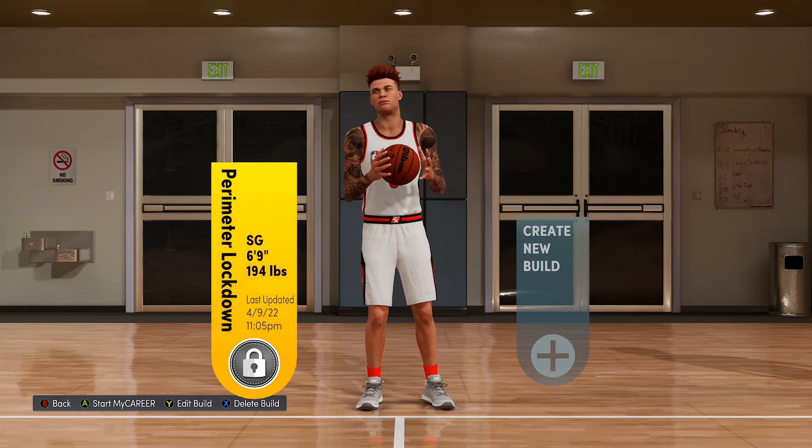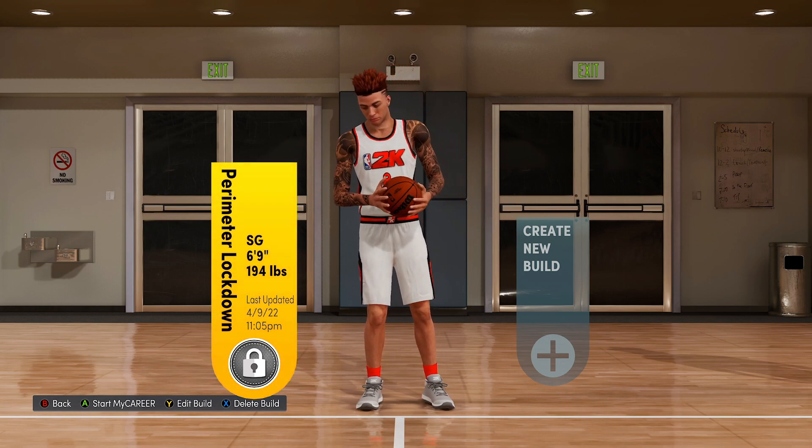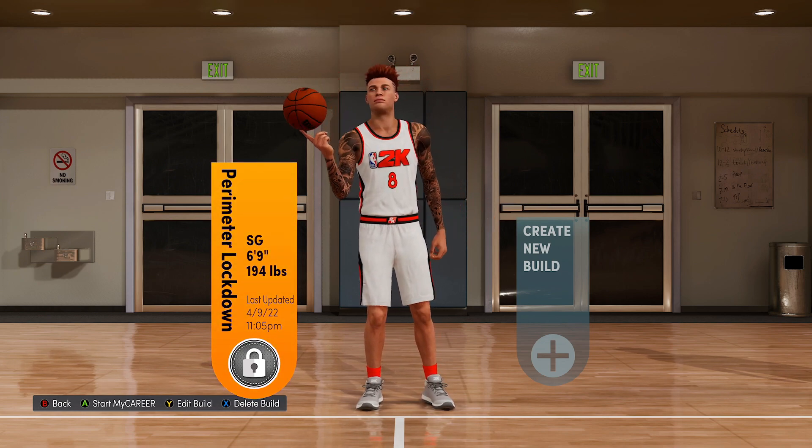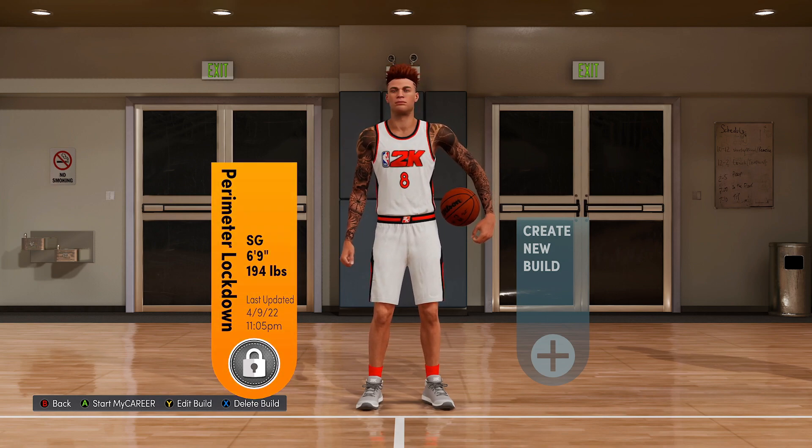What's up y'all, it's your boy. Today's video is here to showcase the number one meta power forward build in NBA 2K22 Next Gen for comp pro-am, also known as the backside defender. It's gonna be your hedge defender as well as a corner spot-up.